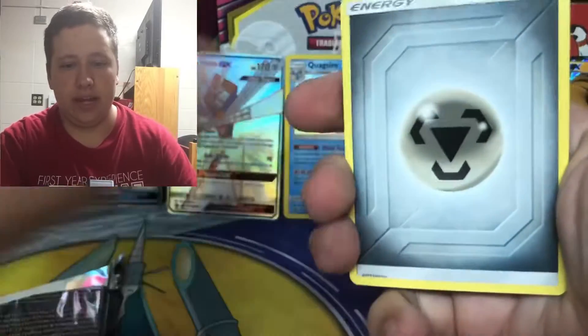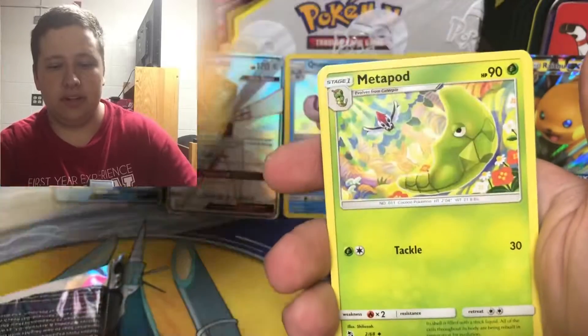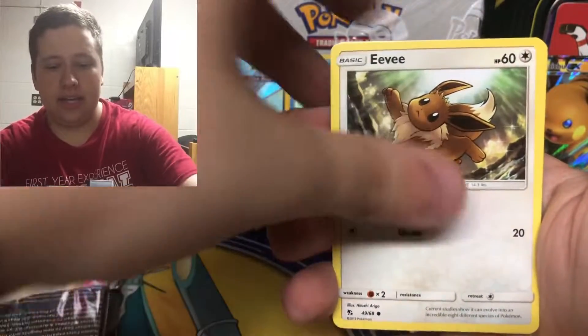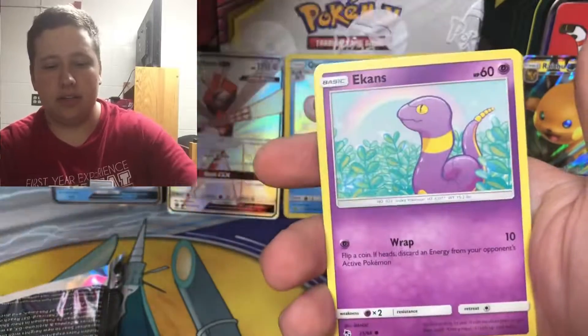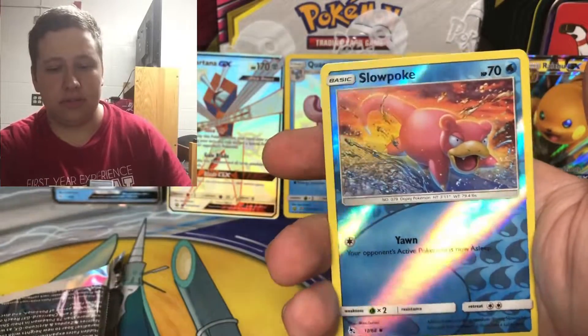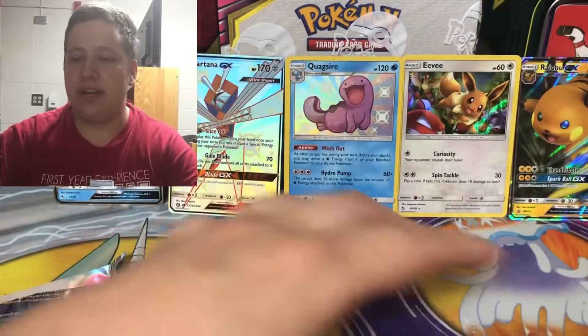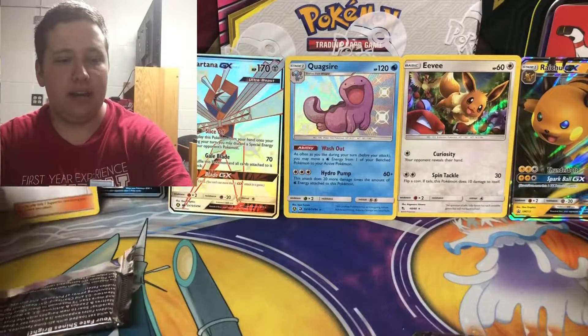That pack is shredded. Let's see what we got here: Steel Energy, Jynx, Pokemon Center Lady, Metapod, Eevee, Caterpie, Paris, Ekans, Psyduck - ooh, Slowpoke reverse holo - ooh there we go, Jesse and James! Not full art, just the regular art, but still a pretty cool hollow to get.